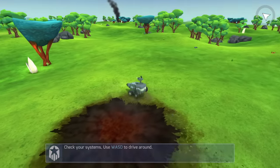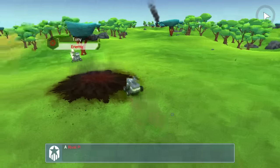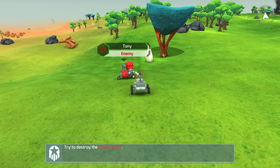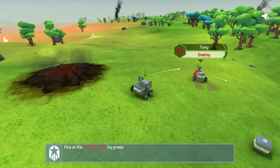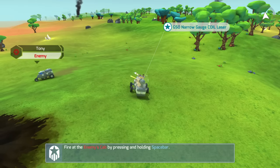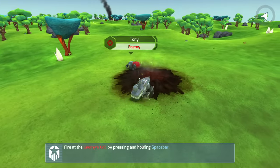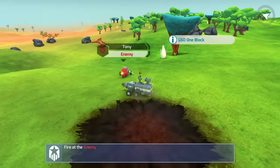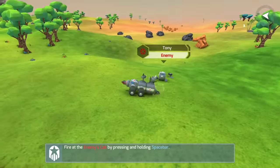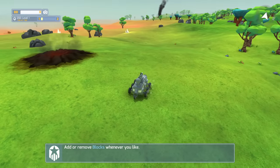I'll show you right after we kill this first enemy here. Hold space to fire your gun. Kill the enemy — that's our goal now. So we're going to go and kill this guy really quick and then I will show you the basic mechanics. The game gets a lot better as you play; the beginning kind of sucks, but it's not too bad. So we're just going to go ahead and attach this stuff to us and get going.